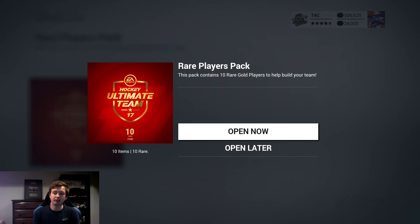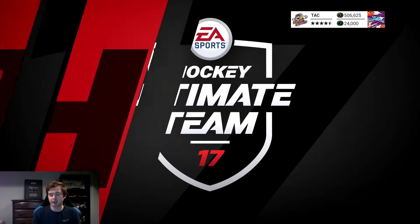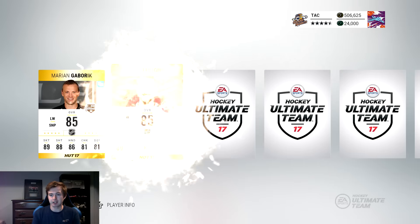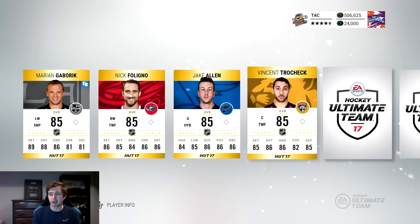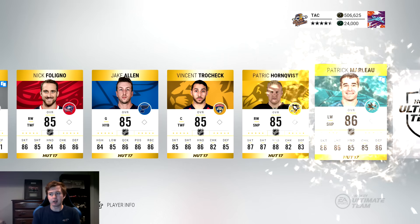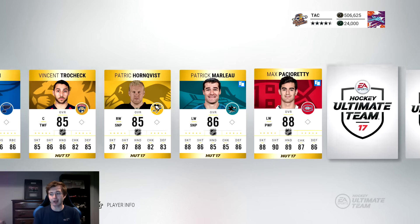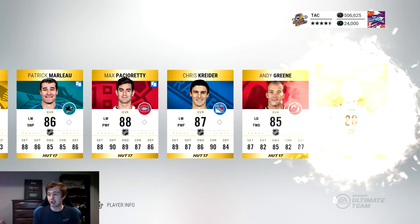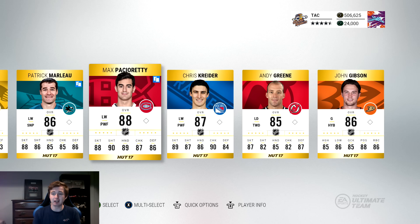Last pack here. If we pull a Movember or any special card, it'll stay the last pack, but if we don't, we'll open up two more. So an even number, 12. Max Pacioretty again — that's a good pull. Chris Kreider's a good pull. John Gibson's not bad. So an 88 and an 87, two solid pulls, no special cards. I'll go buy two more packs and see what we get in those final two.